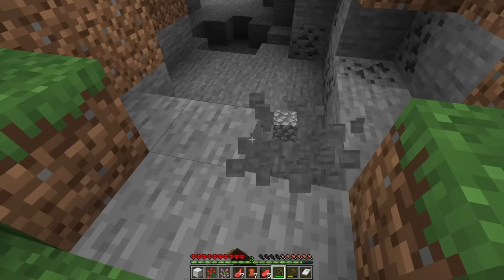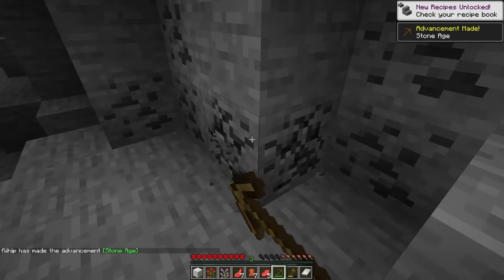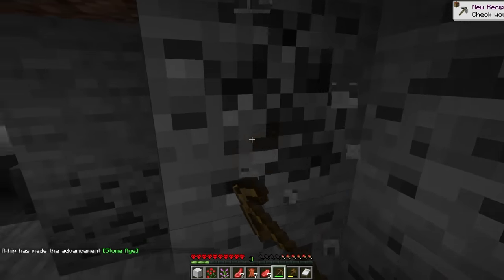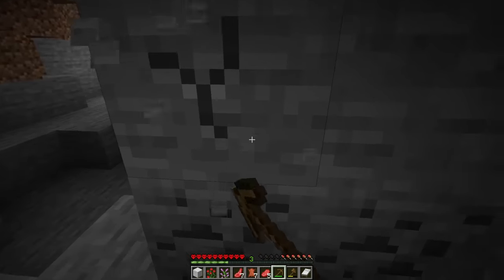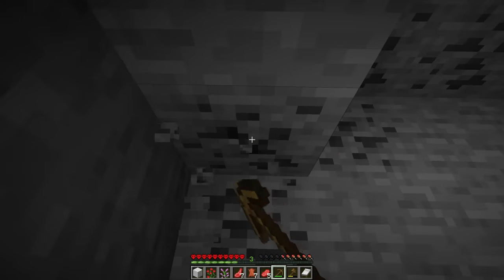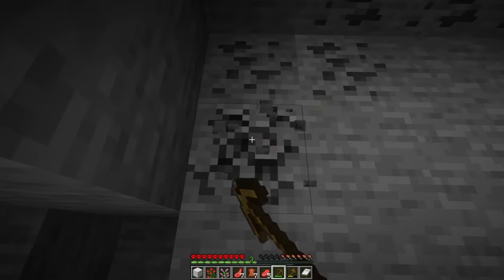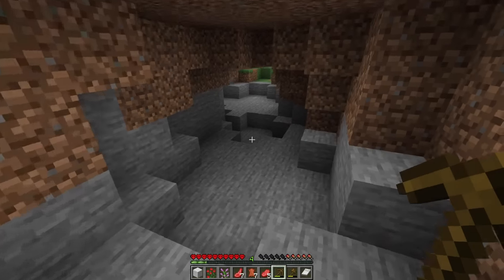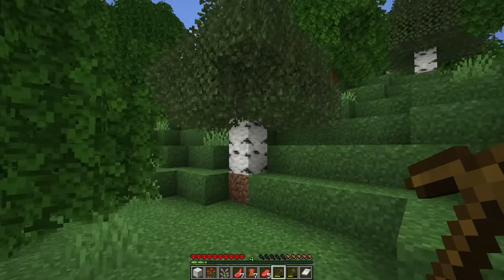There is some coal down here, let's get this. If you could do me a massive favor and click that like button down below, I would love to see if we can get 10,000 likes on this episode. It's time to get a little of this Minecraft action going. There's a zombie down there with an iron shovel and I don't want to touch that dude right now.